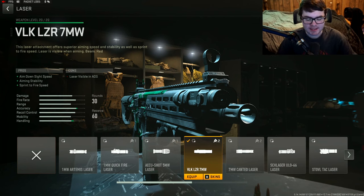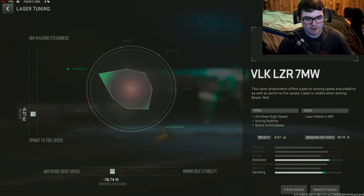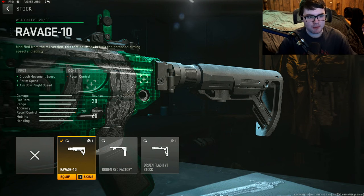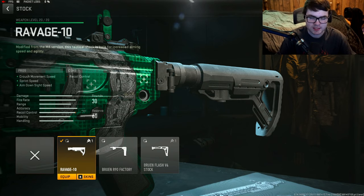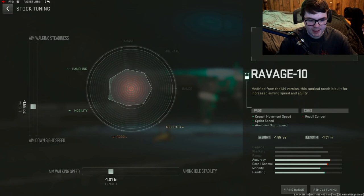After testing a few different attachments, I ultimately went with the laser — the VLK LZR 7MW laser — for ADS speed, aiming stability, and sprint to fire speed. Tuning: negative 0.27 for sprint to fire speed and negative 19.74 for ADS speed. For the stock, I went with the Ravage 10 for crouch movement speed, sprint speed, and aim down sight speed over the Bruin Flash V4 stock since the Flash V4 affects recoil control a bit too much. Tuning: negative 1.55 for ADS speed and negative 1.01 for aim walking speed.